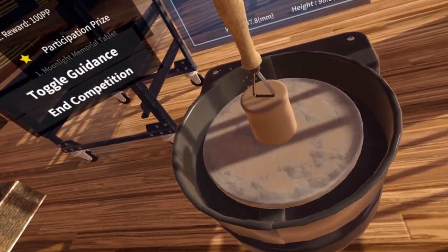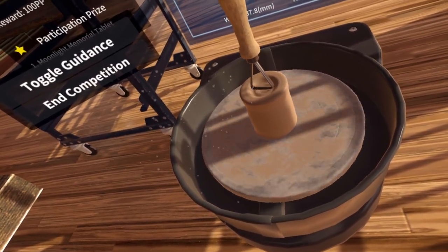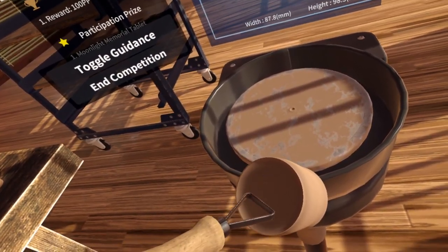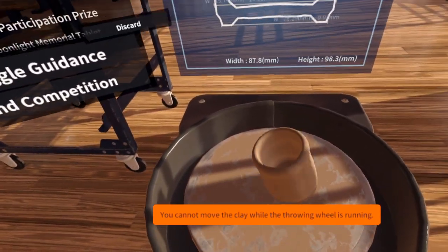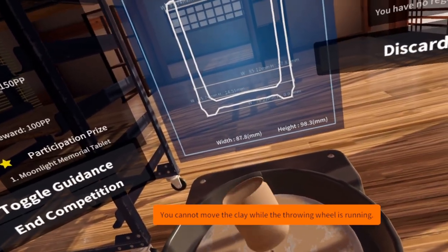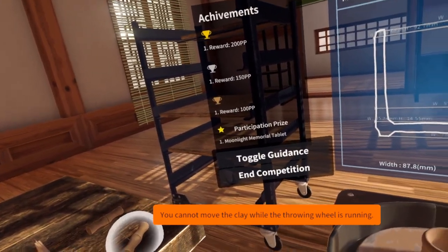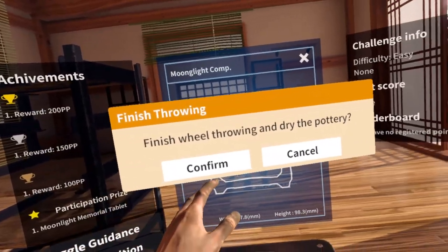Alright, you know what, I'm just gonna try this - let's see what happens here. There we go. This is why I bought you. It sucks that I can't flip it around - it's not letting me, and I'm not gonna be able to do it by hand. I thought there was a way - I know I flipped it before. Well, it's already got the lip so I'm not too bothered. I was hoping to add more width on the sides though because I'm probably gonna get dinged for that. It's not perfect, but I'm impressed. So we're gonna finish throwing.